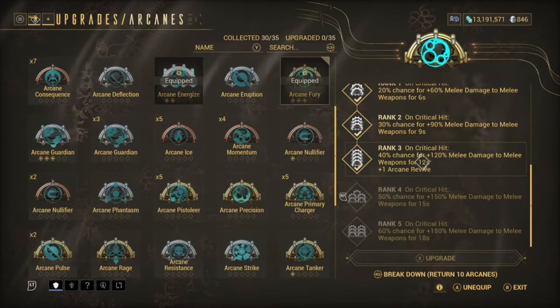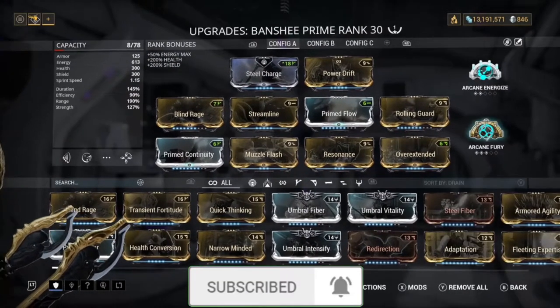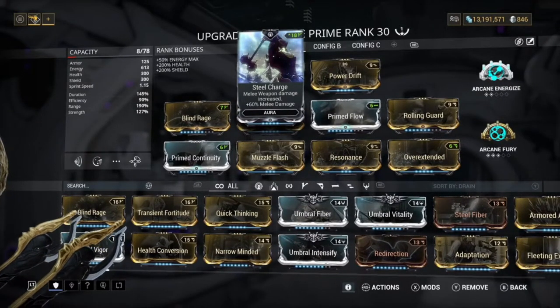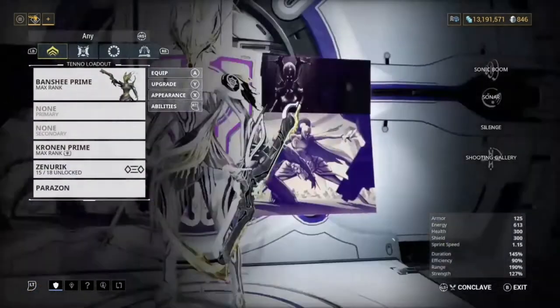The 120% melee damage from Arcane Fury lasts 12 seconds, and it has a 40% chance to proc on critical hit — so basically we have a near-constant 120% extra damage. We also have 60% melee damage from our Steel Charge aura, plus Power Drift for the extra damage. So that has basically been the Banshee build.